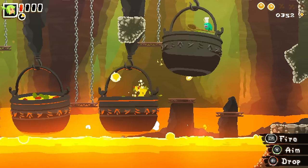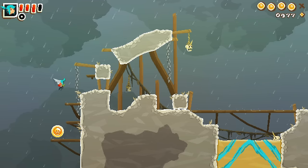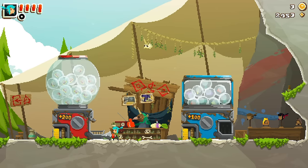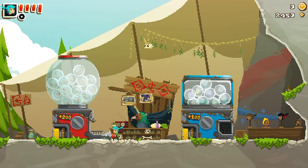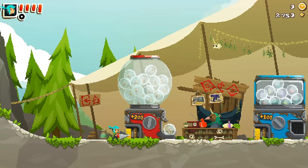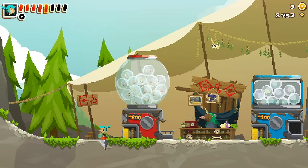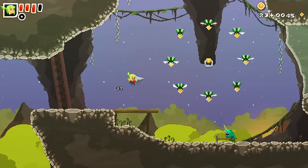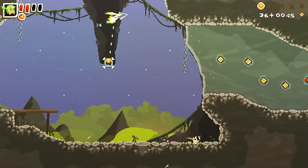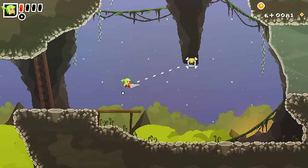To add more replay value, there are plenty of collectibles and additional challenges to overcome if you think your skills are sharp enough. Every stage has five hidden skull coins that you can use to buy materials in a shop — like a cosmetic outfit for Pepper, or keys that unlock hidden levels — while you can spend all the treasure you grab on a gacha that'll give you stickers for use in a photo mode, or temporary health boosts. Additionally, beating each stage once will unlock a time attack mode that has some tough requirements for getting a gold medal, demanding mastery of both the stage layout and Grinder's movement mechanics.